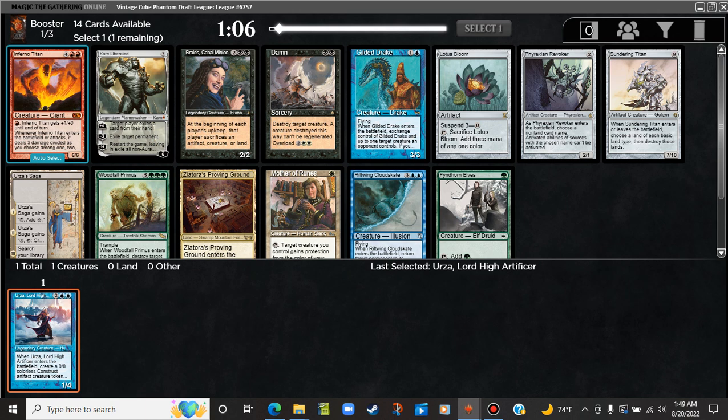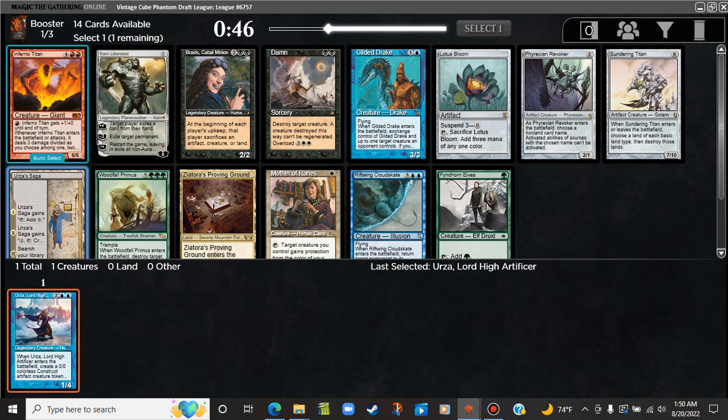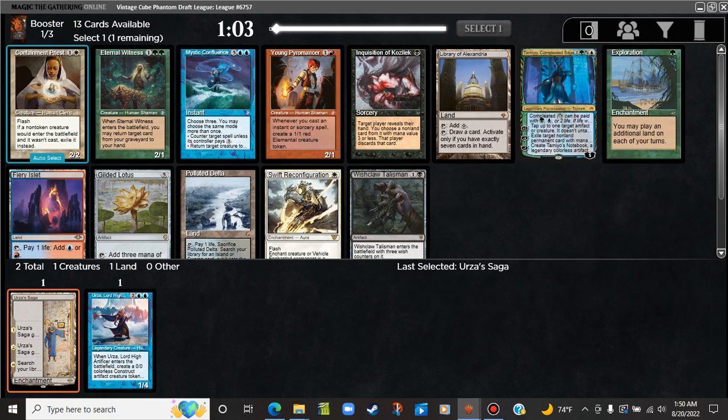We get past a Gilded Drake, a Riftwing. Damn — Sundering Titan, Karn. Other runes and Fyndhorn Elves. There's also an Urza's Saga — Urza's Saga is really good. Yeah, we could go for some artifact stuff here. Gilded Lotus is not it. Polluted Delta — I actually like Polluted Delta and Mystic Confluence here as our main choices.